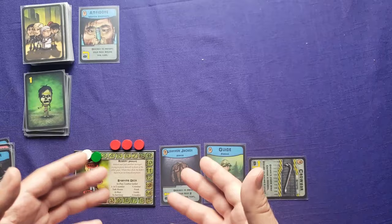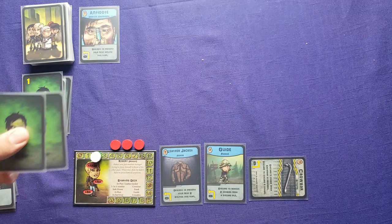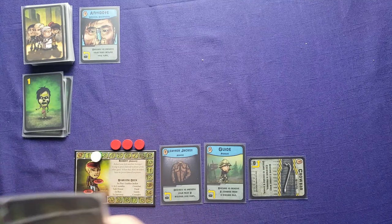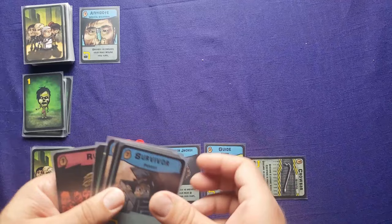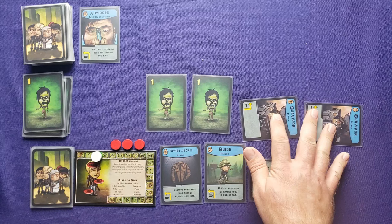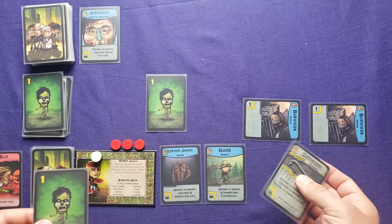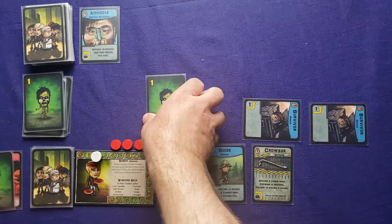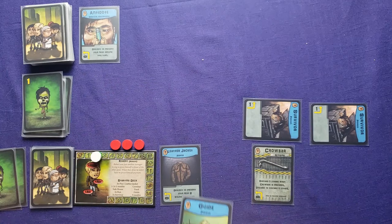I have nothing left to draw, so I increase the wave to two and add two zombie cards into my discard pile, then shuffle. I draw five cards and get both zombies right away. I use a run to discard one zombie, then prepare the crowbar to discard one zombie when prepared. Then I use the guide — discard to remove two zombies from the discard pile — placing them back in the zombie pile. That was a rather productive turn.